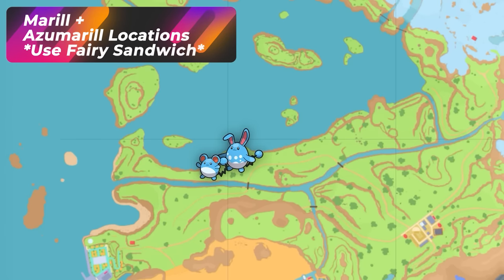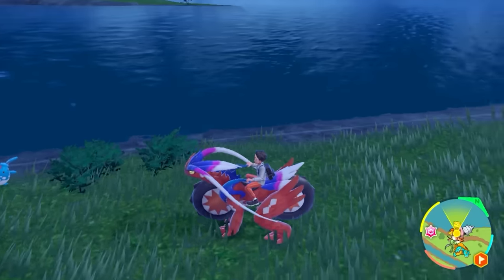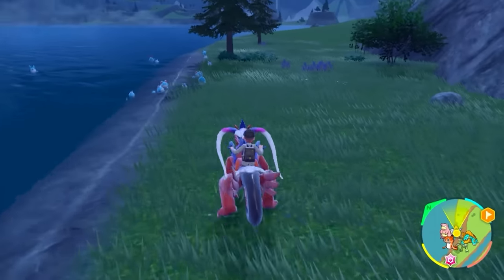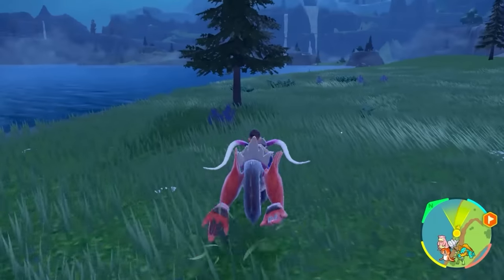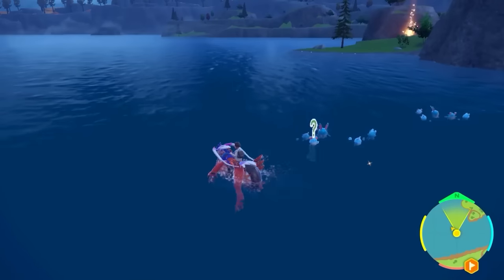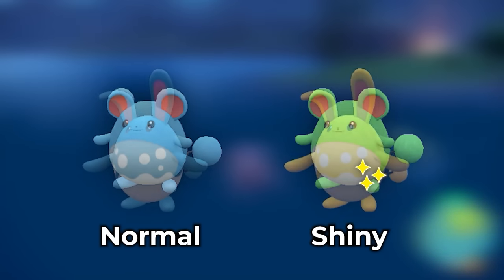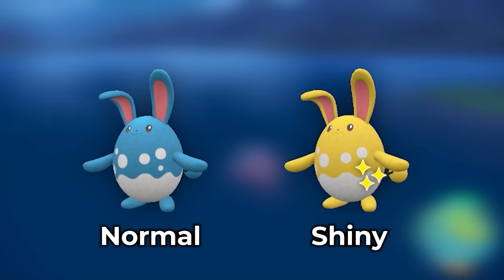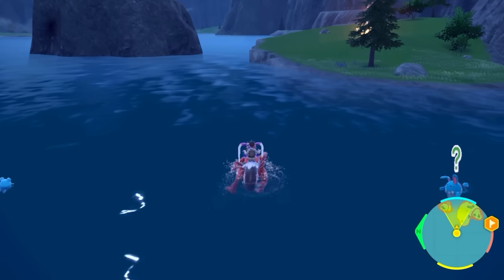For the next three hunts, we're talking about Casa Roya Lake. To hunt Marill and Azumarill, pop the Fairy Sandwich and walk or zoom back and forth in this area to get families of Marills and Azumarills spawning. Marill will be a green shiny and Azumarill will be yellow. Jump in the water too — they are family spawns, so they're easy to find.